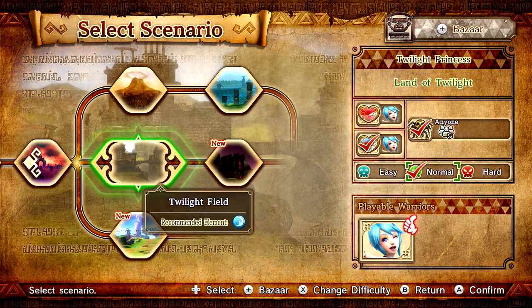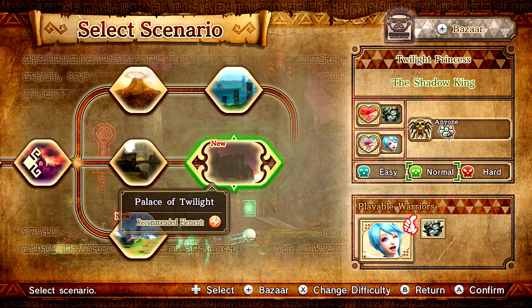Anyways, that does it for this episode. We obtained the two things we could have got — we'll come back for the heart container some other time. That does it for this episode of Hyrule Warriors, and in the next episode we're going to be taking on the Shadow King, also known as the Palace of Twilight. Thank you all so much for watching, I've been Zelda Master, and I'll see you all in the next one. Goodbye!